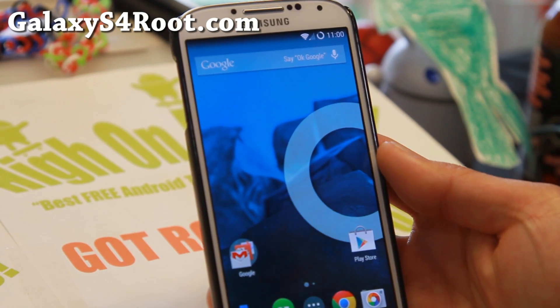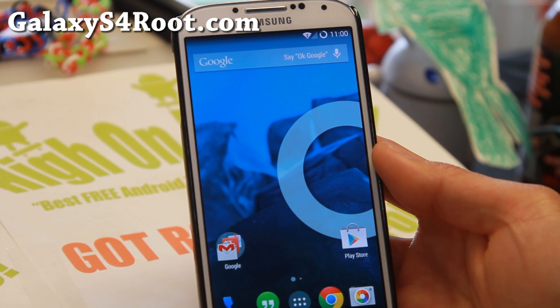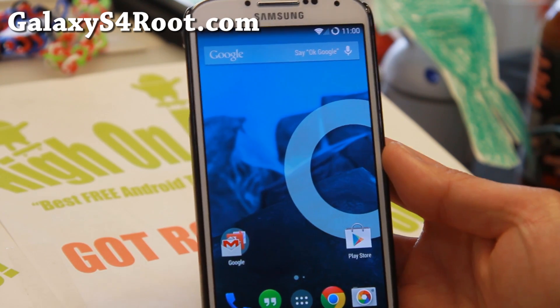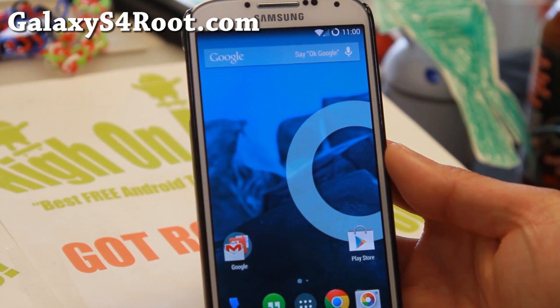Hi folks, Max from GalaxyS4Root.com. Android 4.4.3 is here and one of the best ways to experience the latest Android 4.4.3 in the pure Google fashion is through CM11, CyanogenMod 11.